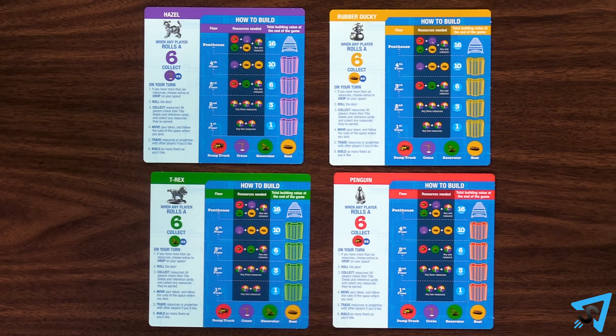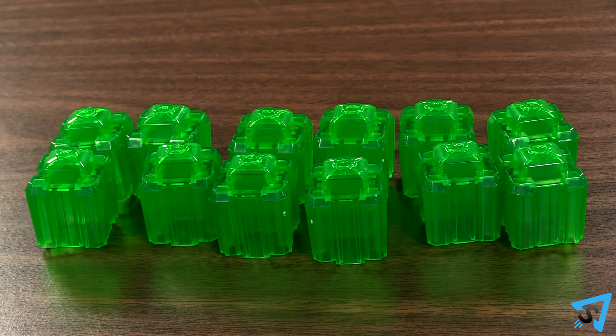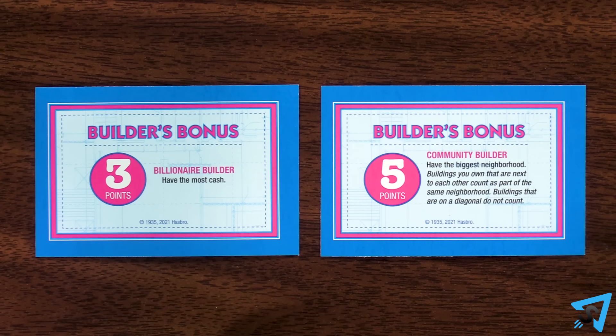Give each player their corresponding token reference card and four of the resources for whatever is shown on the left side of their card. Give each player their matching colored buildings. Separate the resources by type. Place the builder bonus cards by the board.